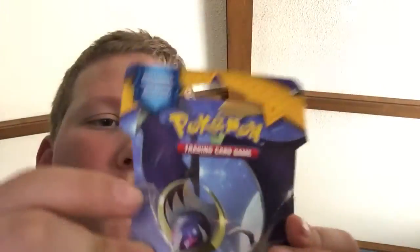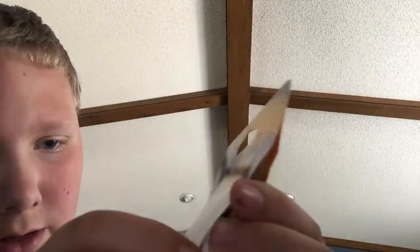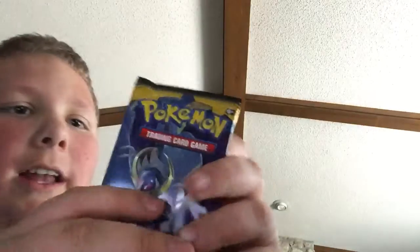So how you open these is you just pull these forward, and then you just pull those ones off for some reason — I don't know why you need to pull these off or how that helps you open it. But then you just sort of... oh, is this how you're supposed to open it? I think I figured it out. And they finally did it — they finally figured out that on the Lunala pack, there should be a Lunala card inside. Finally figured that out. Hopefully.